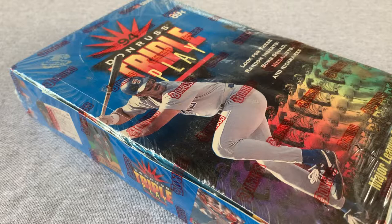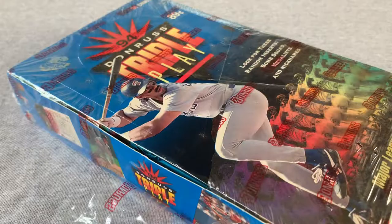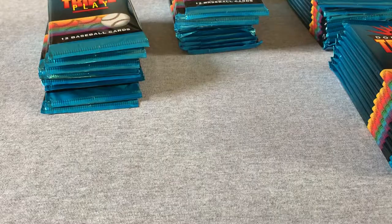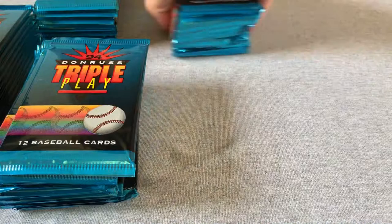I got this because for 12 dollars you get to open 36 packs and you're guaranteed to find a bunch of Hall of Famers, and maybe some fun insert stuff. Each pack has 12 cards per pack. Let's open these up — I'll take them all out one at a time and sort them into piles: commons, inserts, Hall of Famers, Indians, and so on.